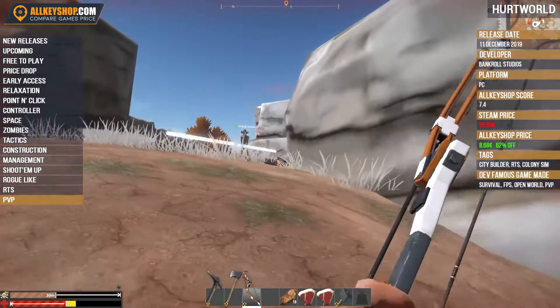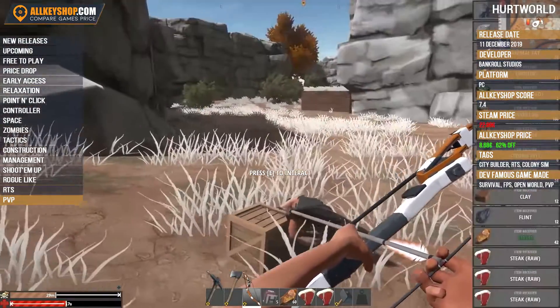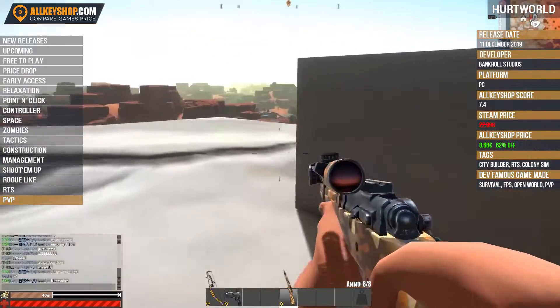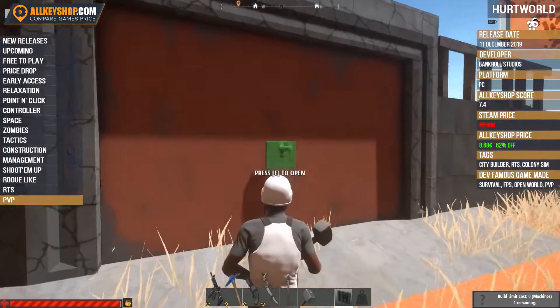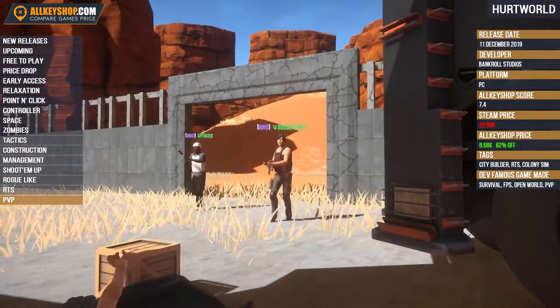Ensure them with amber protection so your hard work isn't all lost when you fall victim to another player. Don't let your enemies get the upper hand. At the right time, with the right weapons, try your luck and raid their base. You never know what you'll find on the other side of their walls.